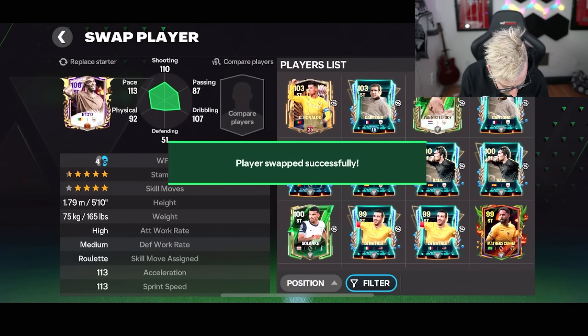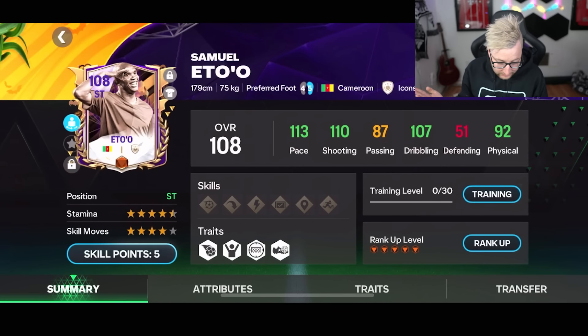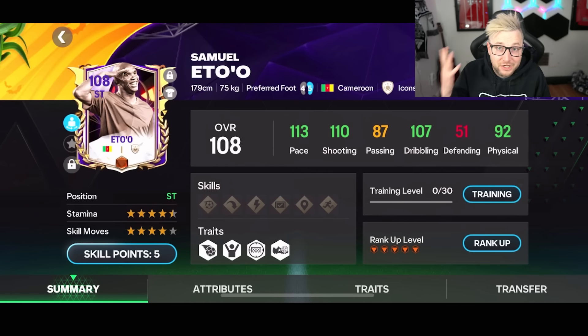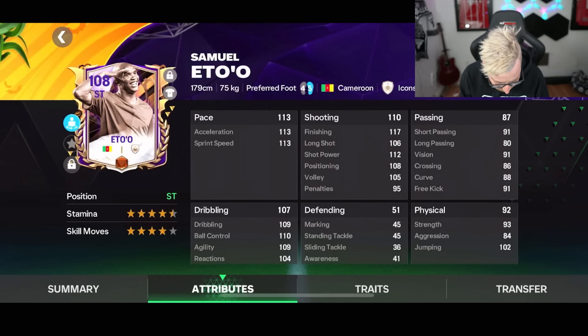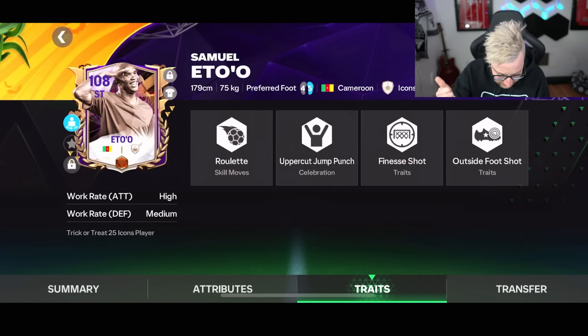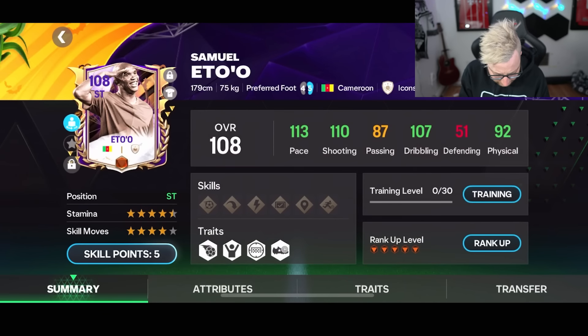So a 108 overall card, just base level right here — looking really nice. 1.13 on the pace, 1.10 on the shooting, 1.07 on the dribbling, 92 on the physical, 87 on the passing. If you've ever used Samuel Eto'o's cards before, he is actually a very, very good card and one I really never liked going up against. 1.13 on pace and acceleration, he has roulette, uppercut jump, finesse shot, outside of the foot shot, four-star weak foot, high attacking work rate, and medium defensive work rate.